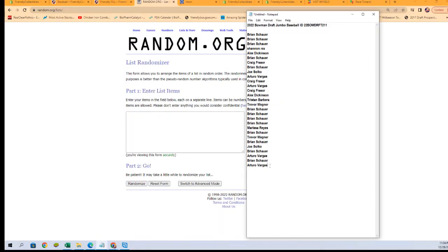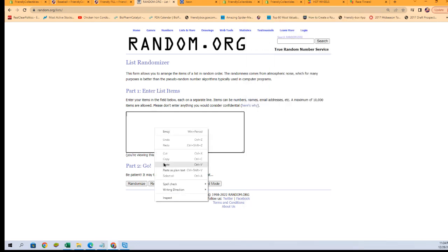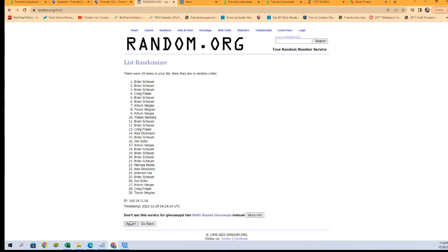Let's grab all of our owner names right from here. We're going to copy and paste. Seven times — the person in the number one spot is getting the Orioles. One, two, three, four, five, six, and seven. Brian S., you are the winner of the Orioles in the break. Congratulations.